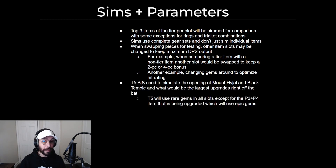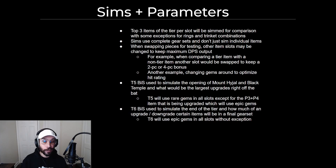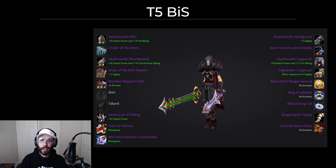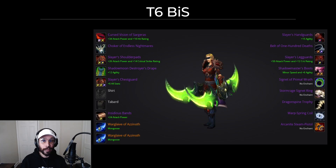It's going to be done in two separate ways. The tier 5 BIS kind of simulates the opening of Mount Hyjal and Black Temple — the largest upgrades right off the bat. Tier 5 BIS will use rare gems, but epic gems will be used whenever you change out an item. In tier 6 BIS, they will use epic gems the entire time without exception, and it's more used to simulate the end of the tier and how much of an upgrade or downgrade certain items may be in a final gear set.